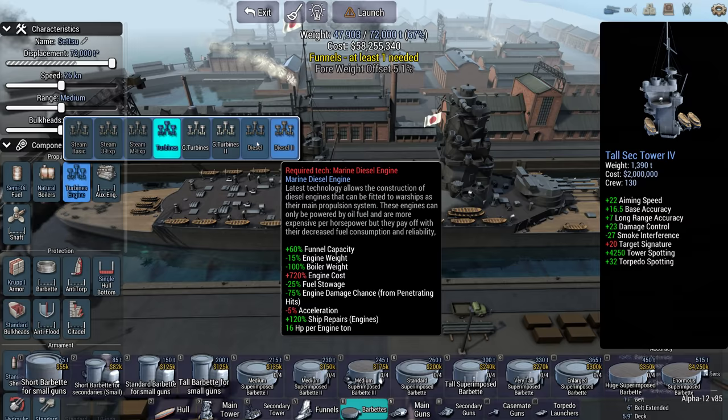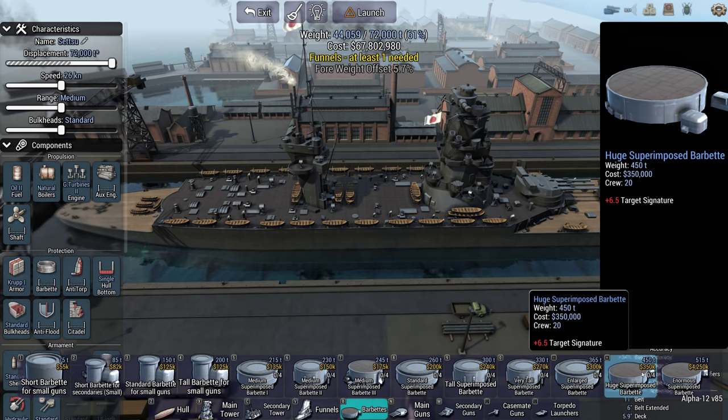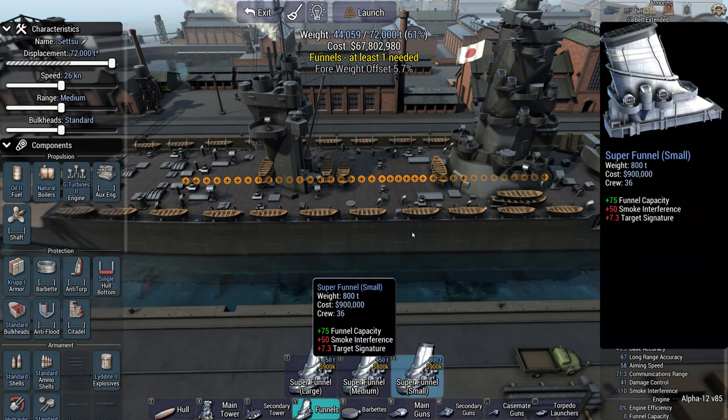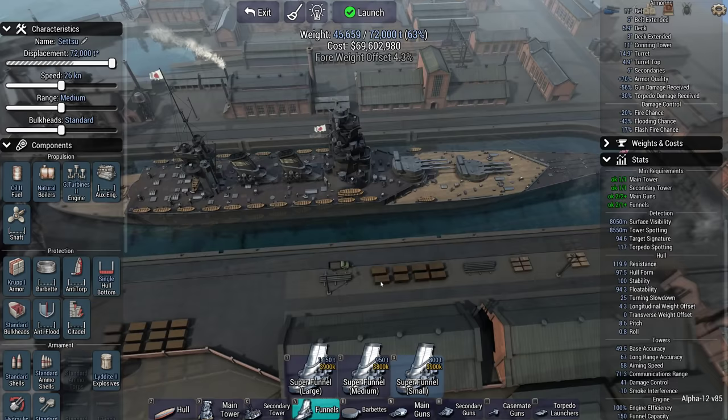What's our smoke interference like? 110 — wow. So you can get two small super funnels in like that, why not.